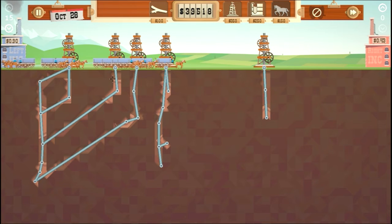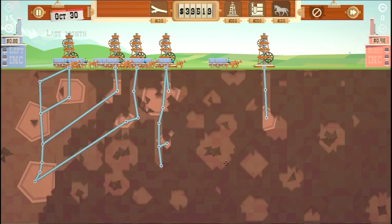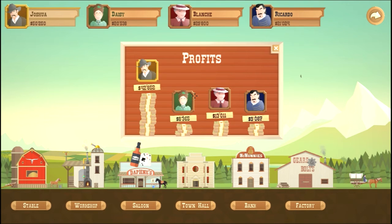I'm just going to wait for these guys to sell the rest of their oil. Looks like that's it — withdraw from land lease. Yes! Got all the oil and we got an extra $3,000. Nice. We made $42,000! Oh, absolutely decimated everyone else — man, Blanche wasn't even close. Suckers!